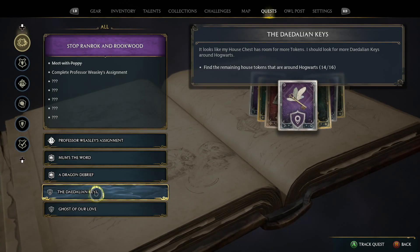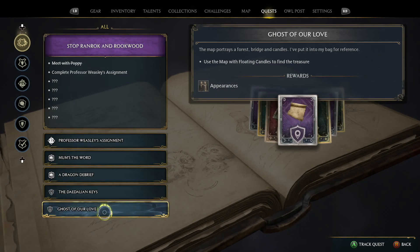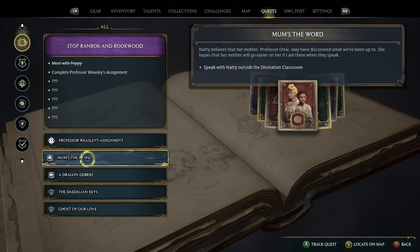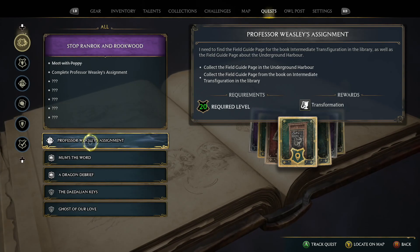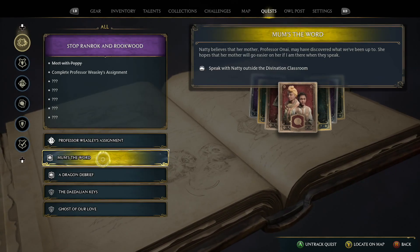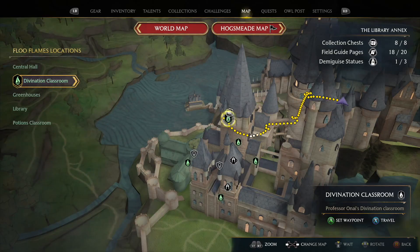For the current quests: we're only two Daedalian keys away — those just take exploration and a little RNG. There's one I've been saving for a while, it's just cosmetic. We've got an update from Poppy Sweeting to meet her in Hogsmeade, Natty wants to talk because she thinks she's in trouble with her mom, and then we have the Professor Weasley quest. I'm going to start with Natty — she'll be in the divination tower and there's a fast travel point right there.